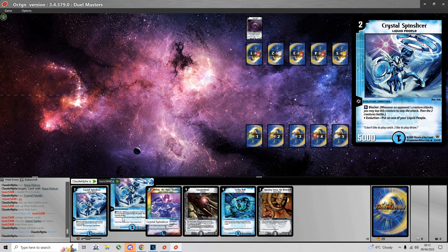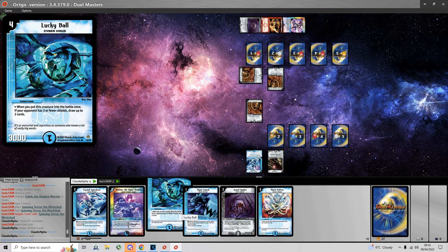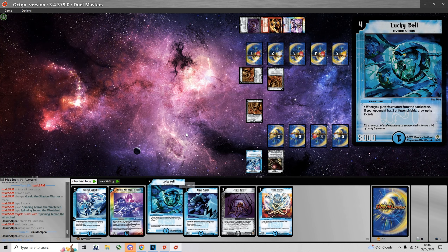I can start with a turn 2 Spinning Terror here, and I'm definitely charging Crystal Spin Slicer because I have two copies in hand. He leads with a turn 2 Spinning Terror and I'm going to do the same. He breaks my first shield and the problem is he summons a second Spinning Terror. Normally I would have definitely gone for Aqua Guard into Spinning Slicer to kill that Spinning Terror, but now because there's two it poses a problem as I would not be able to attack with both the Spinning Slicer and the Spinning Terror, since he would be able to kill one of them with the Spinning Terror that stays on the battlefield.